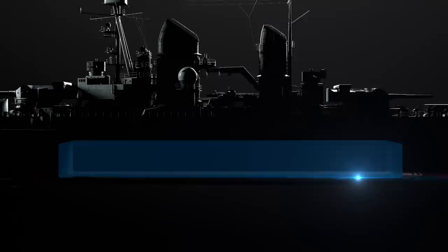Another indisputable advantage of the ship is that her citadel is located below the waterline. And don't forget that Prince has great AA guns for her tier — Tier V through Tier VII aircraft carriers will definitely lose a couple of dozen airplanes over your ship.